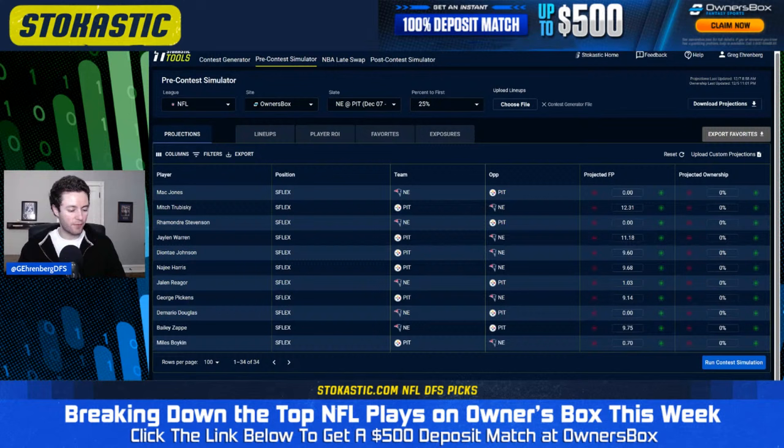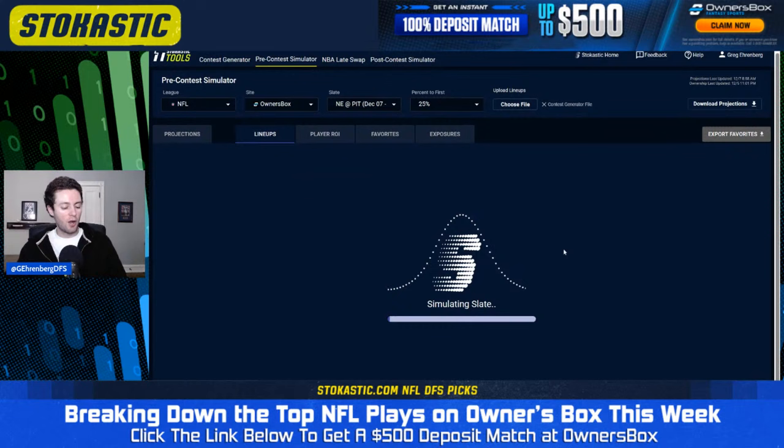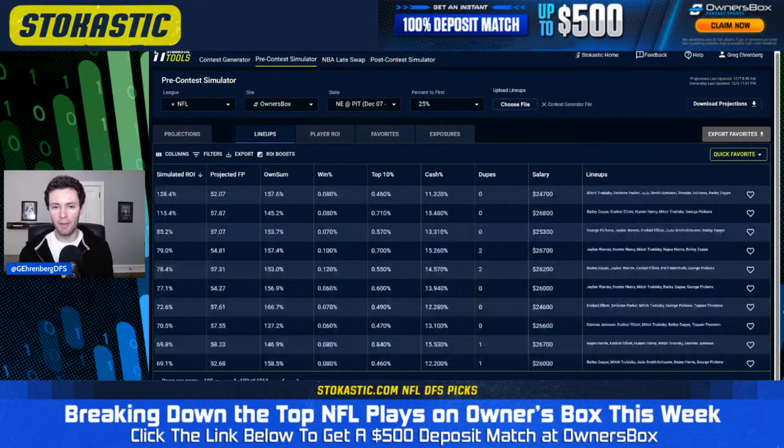I can set it for the Owner's Box payout to first for tonight — it's going to be 25% of the prize pool. That is the default that goes to first. Let's run the contest sim. One of my favorite things about Owner's Box is that the main slates are super flex: you get to play two quarterbacks. You don't have to worry about defenses, which is great because I don't really like playing defenses in DFS all that often.